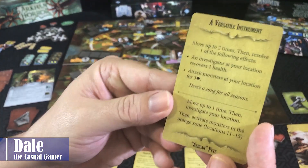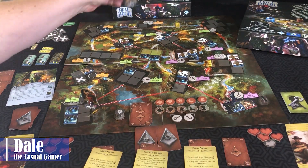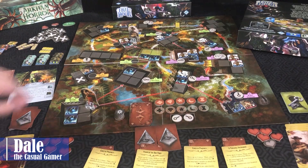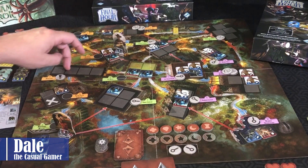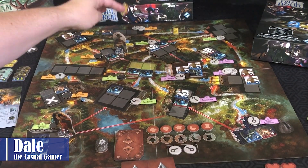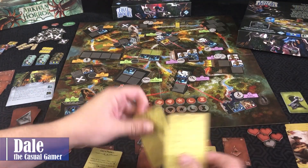Now Ashcan: move up to one time and investigate a location, then activate the orange zone. He doesn't have anywhere good to investigate, so he'll just move down there with no investigation. Activating locations eleven through fifteen: no one for this guy to hit; one moves up with no one there; the red guy runs up to his location; one doesn't do anything; another red guy runs over to that location; and the blue guy does some damage to the building. We discard our action cards.